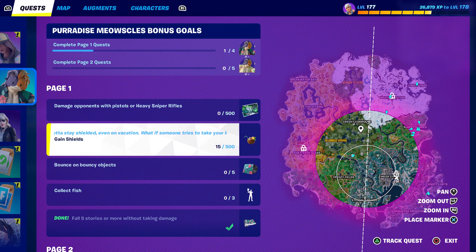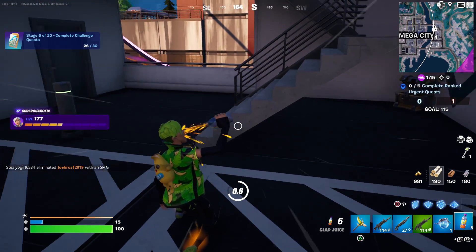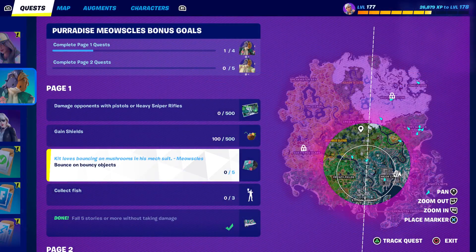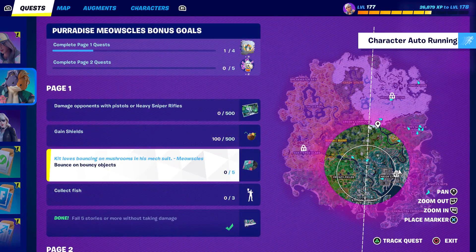We also need to gain some shield — 500 total — so we're probably gonna have to die a few times to get that one done. As for bouncing on bouncy objects, let's head to some tires.